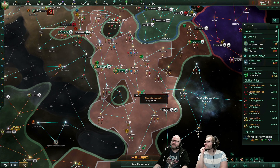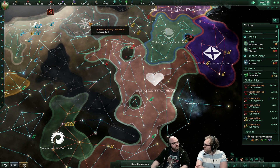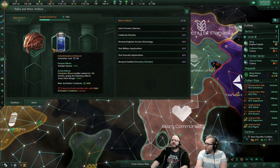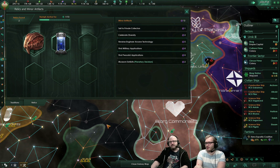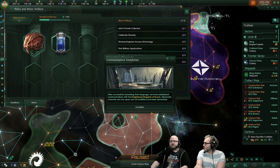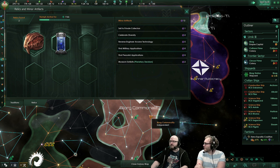Console commands — research all technologies. The archaeology system, same thing with the relics system, is not locked behind the DLC story pack either. So if modders want to add new relics and things of that nature, they can absolutely do that. It's going to be really cool to see what people can come up with.